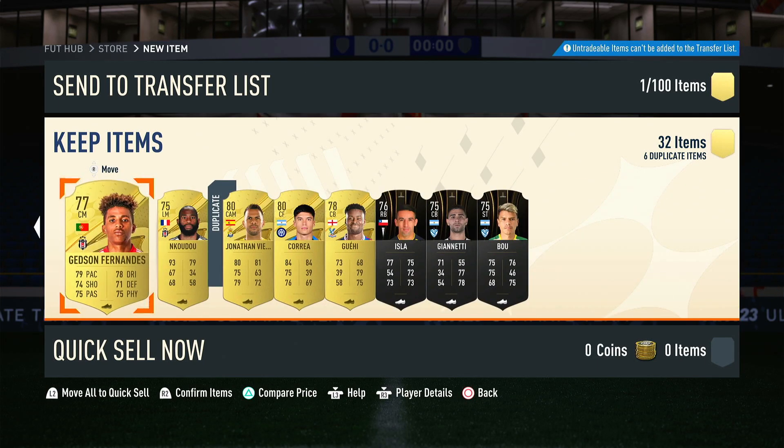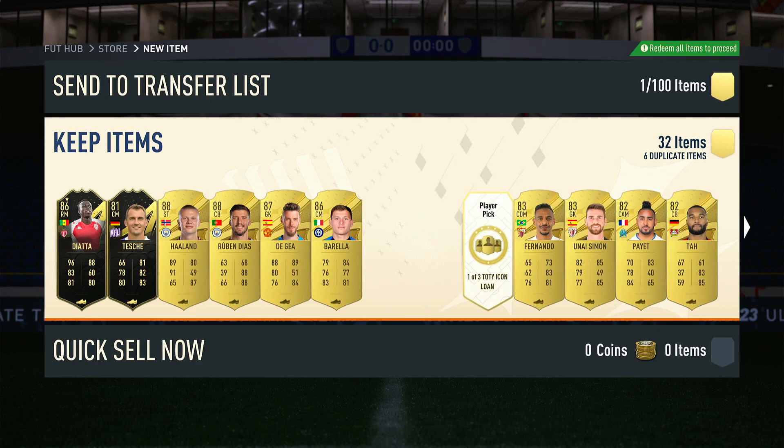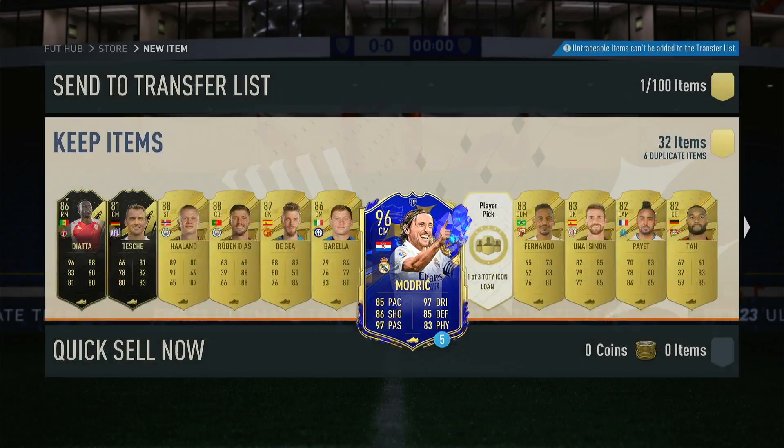I think that's pretty much it. Pretty decent pack, not to be fair. Team of the Year lone — I'll take that. There it is. I already got Bellingham, so I'm going to take Modric. Definitely try him out.